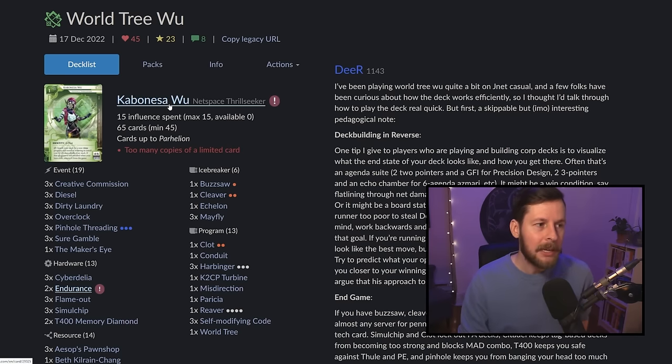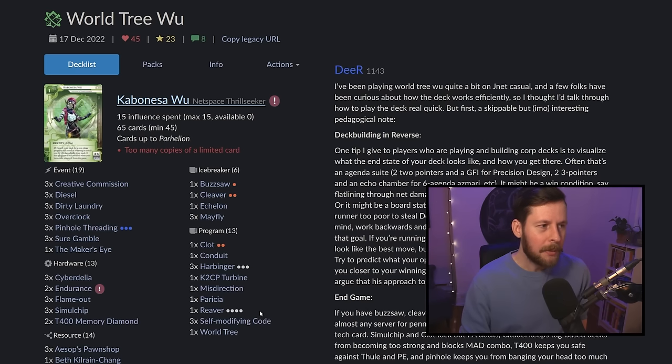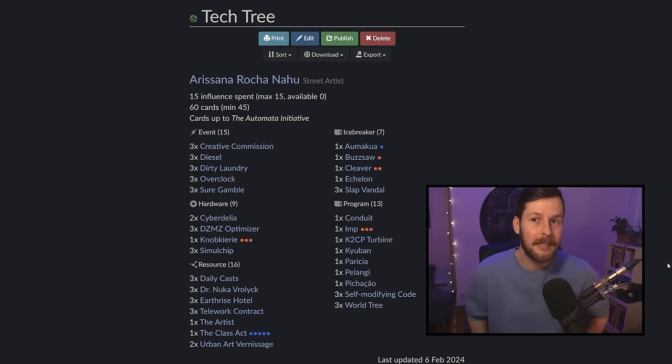Eventually they addressed this by banning Cabanessa Woo — she's been banned for a while now. Endurance has been banned since as well. Once this sort of deck got banned out, World Tree almost entirely stopped seeing play in standard format. It's been largely a pet card. I think people have been playing it still in startup, but it was a card that I was excited to return to in standard format because I didn't know what it could do outside of Cabanessa Woo.